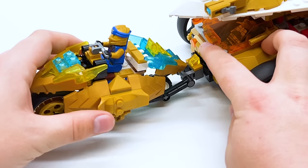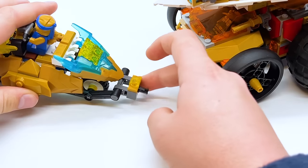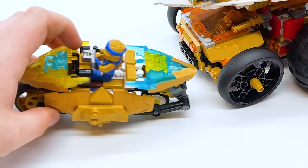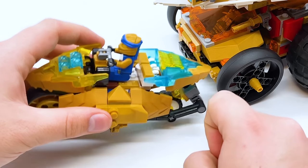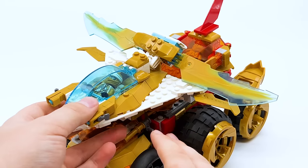Now let me show you how everything properly separates. The Jay bike connects with a Technic pin right here, and it leaves this part sort of dangling loose. However, if you hinge this dragon jaw up, you can sort of flip it back and hide it away — or alternatively you can just have it drag against the ground. Personally, I think hiding it away is the best option. Let me show you how the rest of the vehicle disconnects, because next we have the Zane plane at the top.